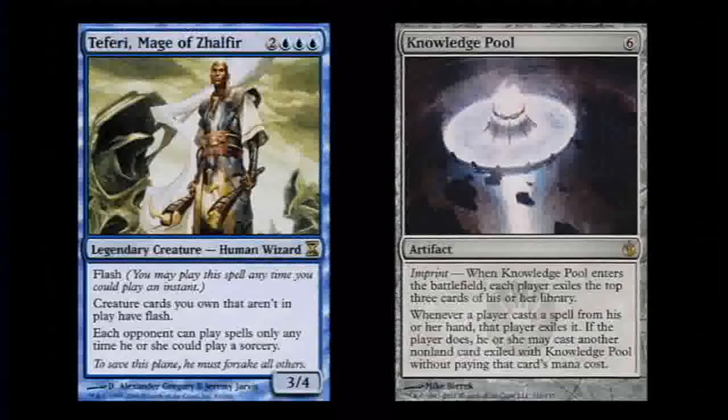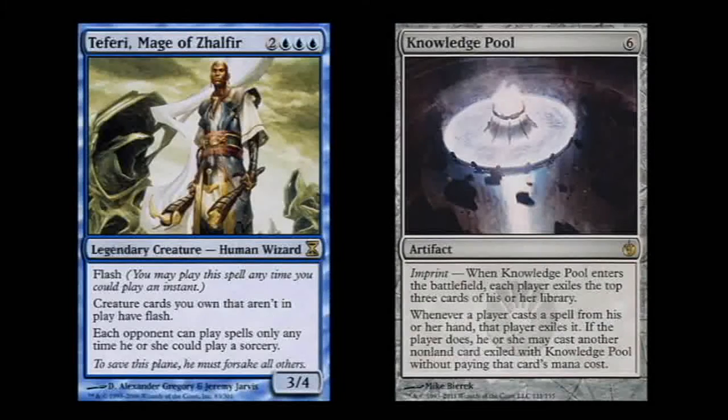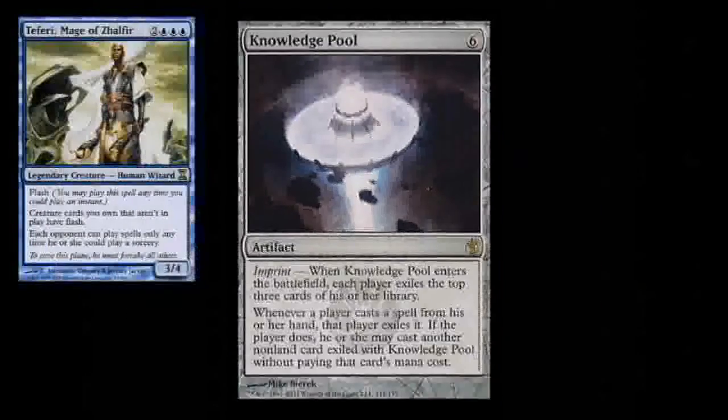You got a Teferi and a Knowledge Pool sitting around? Why not put them to good use and play them as a win condition in your next Blue Commander deck? Here's how it works. Play Teferi during the end step before your turn, then cast Knowledge Pool during your main phase. If your opponents can't deal with any of that, no one gets to play spells but you.